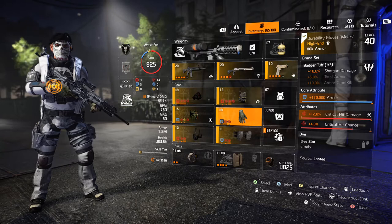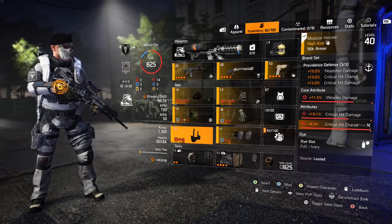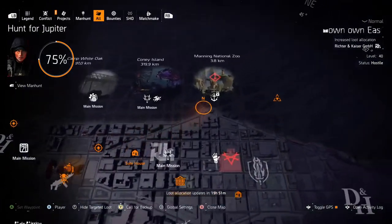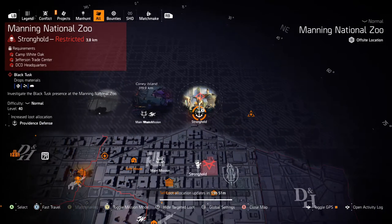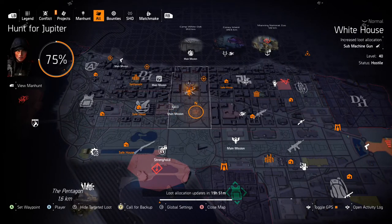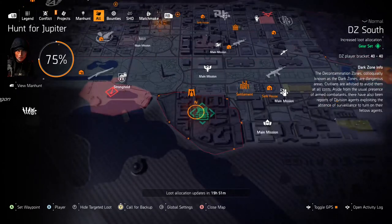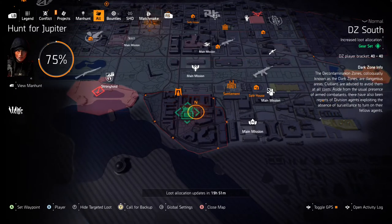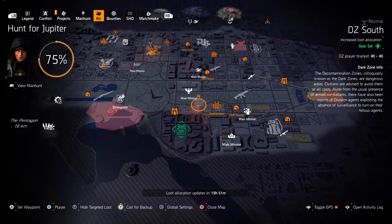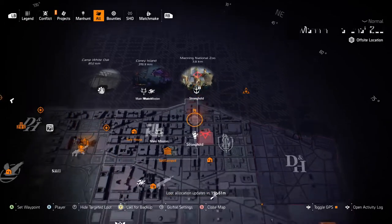For the other brand slots, Ceska and Gruppo would be better — they're very easy to farm. Providence is the most coveted DPS set in the game and very easy to get hold of. Go into targeted loot and find where it's dropping — currently Manning Zoo for me. If it's invaded you can switch it; if it's open world you can reset control points. It's super easy to farm, and if you play PvE you've probably already got a set. The problem with Negotiator's Dilemma or True Patriot is that there are about ten different sets, so the odds of getting a specific piece are much lower.